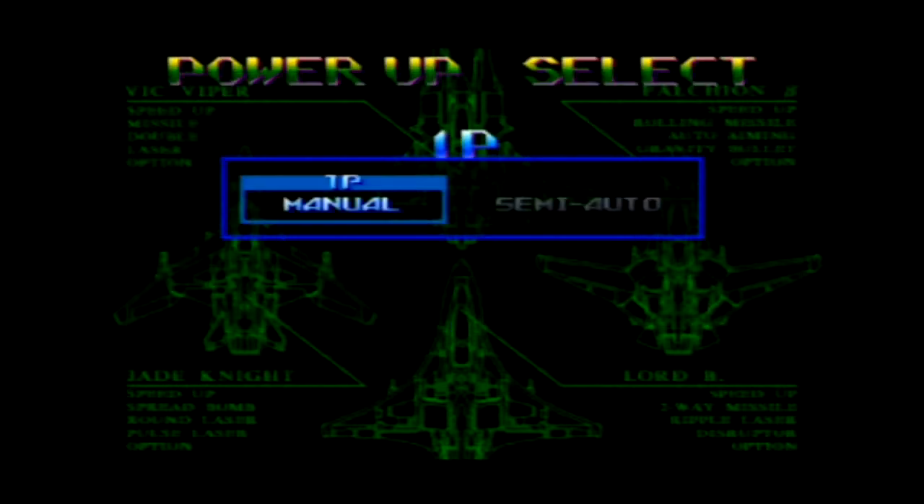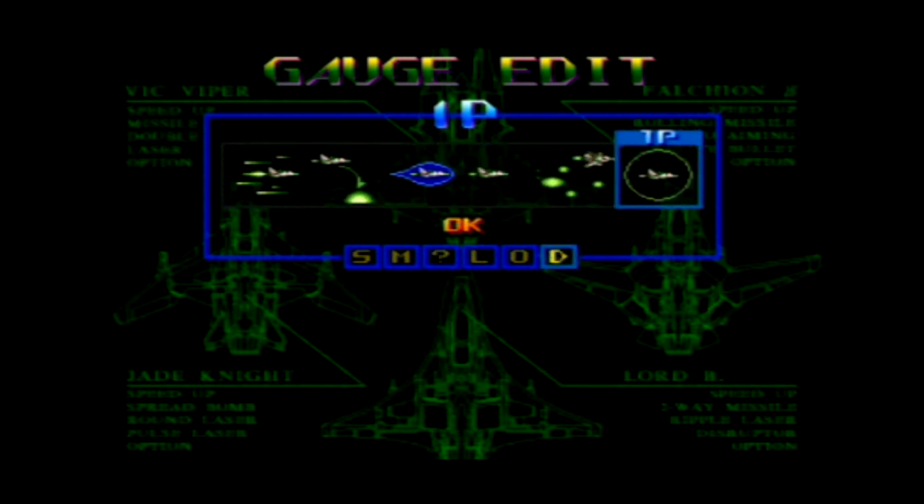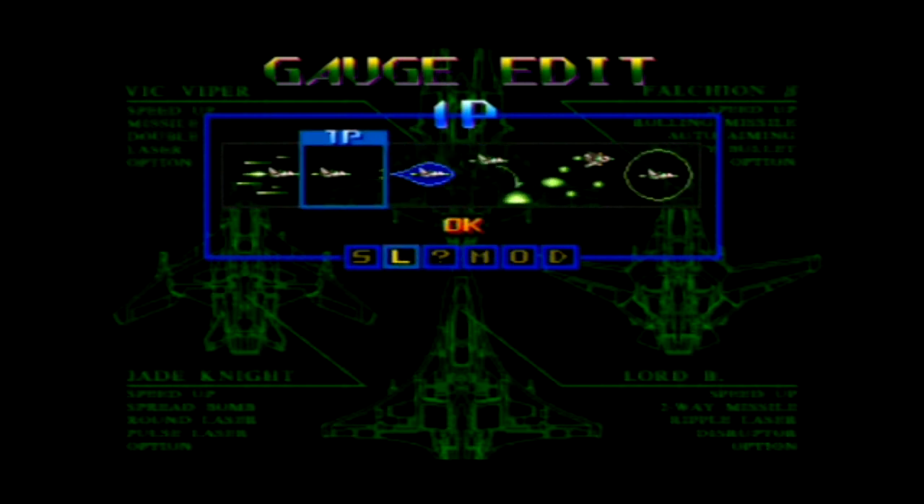Power-up select: manual or semi-auto — manual is definitely the way to go with this game. Then gauge edit. This is one of the unique features of this particular title that can't be found in any other Gradius title: the ability to actually edit your gauge. I don't really use the ring laser, so we're going to move that to the end. That'll place our shield in the third slot, which is just awesome. We'll place the laser second and it looks pretty good.